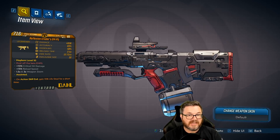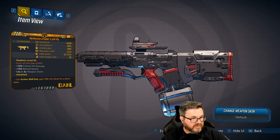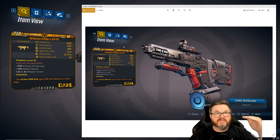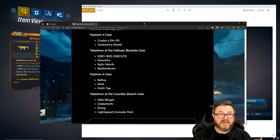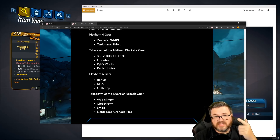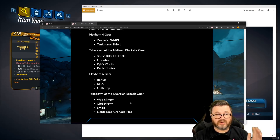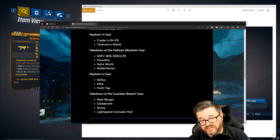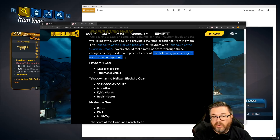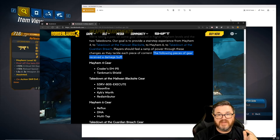So I'm going to cover things the best I can — we're just going to go item by item off the list. The items that got a buff are the EMP5, Tank Man Shield, Serv-Bot Execute, Moon Fire, Kibbsworth, Redistributor, Reflux, Multi-tap, DNA, Web Slinger, Globetrotter, Smog, and Light Speed Grenade. All these received a damage buff, though that doesn't always mean it shows up on the card — sometimes it means the special effects work differently.